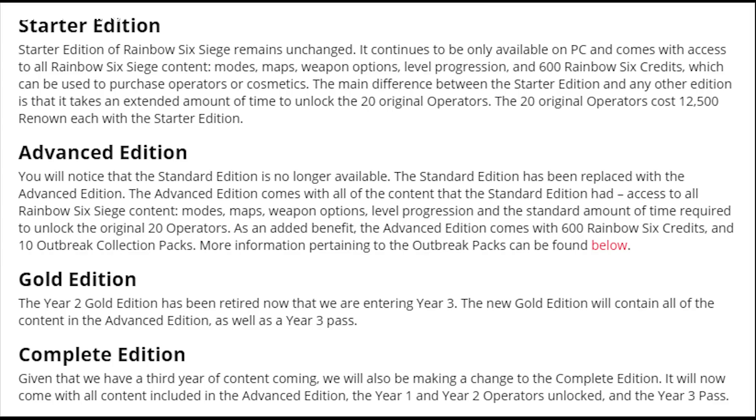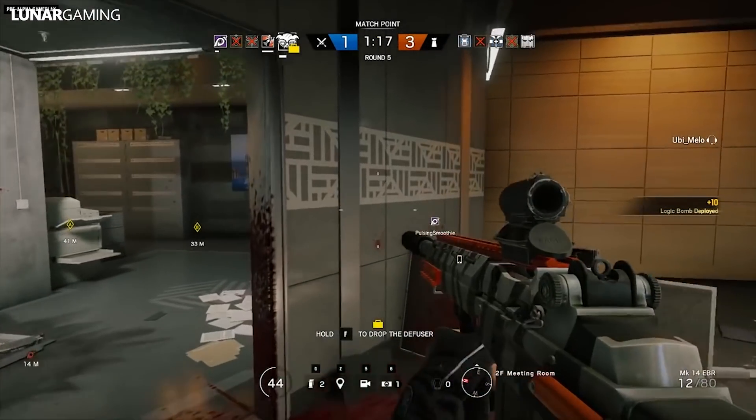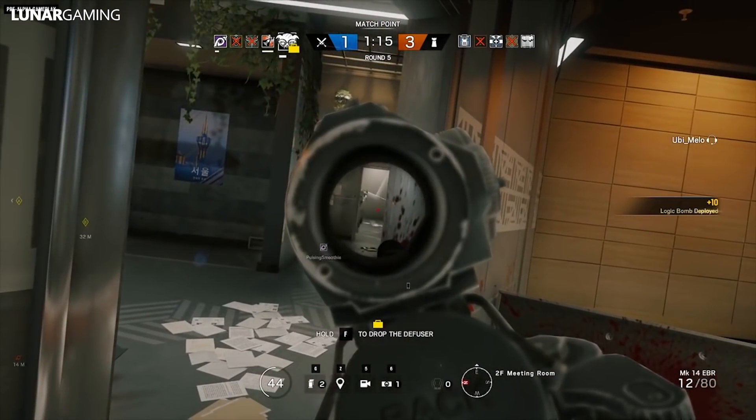The 20 original operators cost 12,500 each with the Starter Edition. For the Advanced Edition, you'll notice that the Standard Edition is no longer available — it has been replaced with the Advanced Edition. The Advanced Edition comes with all the content that the Standard Edition has: access to all Rainbow Six Siege content, modes, maps, weapons, level progression, and the standard amount of time to unlock the original 20 operators. As an added benefit, the Advanced Edition comes with 600 Rainbow Six credits and 10 Outbreak Collection packs.